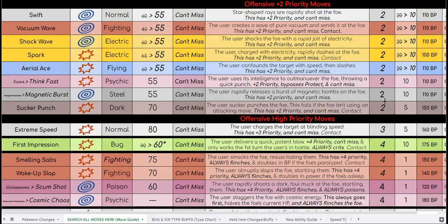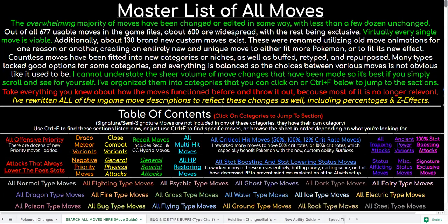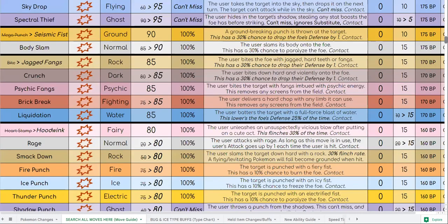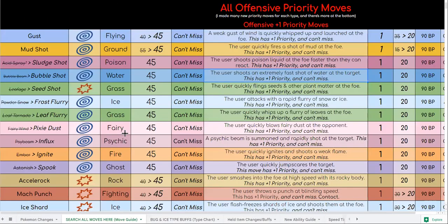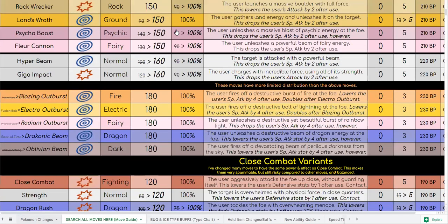If you check this tab down here, there is a link to the Move Change Google Sheet where you can look at every single move, buff, and change, and they are organized into categories so it's easy to navigate. That's really important when you're looking at Pokemon buffs and changes because the vast majority of moves in this hack are buffed or changed in some regard.